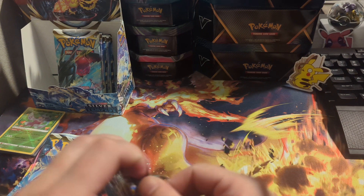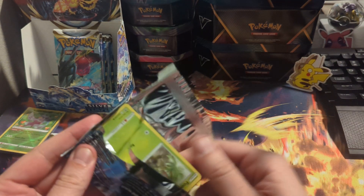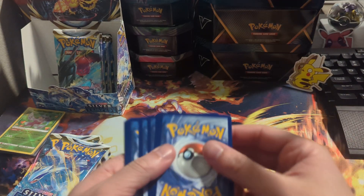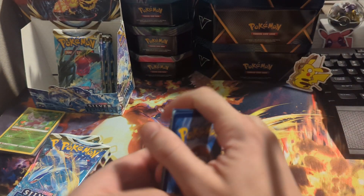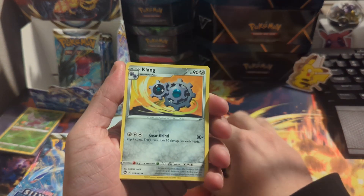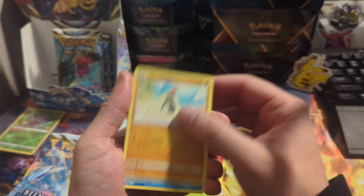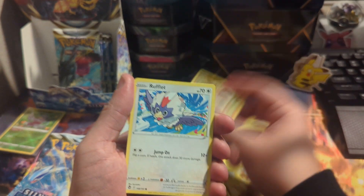It's okay, we got this, we can do this. I feel like this side of the box is gonna be better — I just have a feeling. One of these packs, one of these packs — Clang, Clawitzer, Worker Foongus, Sandygast, Relicanth, Hawlucha.